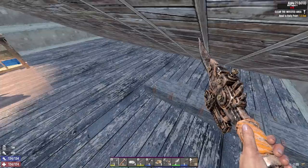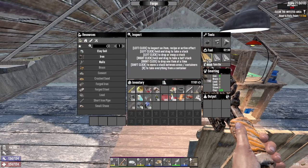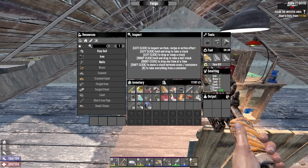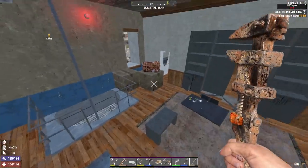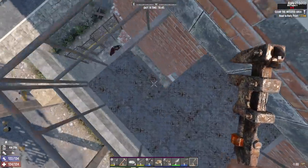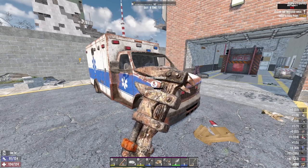I probably used most of my pipes for pipe bombs yesterday — I just need nine pipes. In the meantime, I need to get myself a car battery, which wasn't particularly difficult in Alpha 20. Let's see if I can still do it as easily in Alpha 21. We're getting a load of pipes from doing this as well — car battery, level six. I feel bad using this.